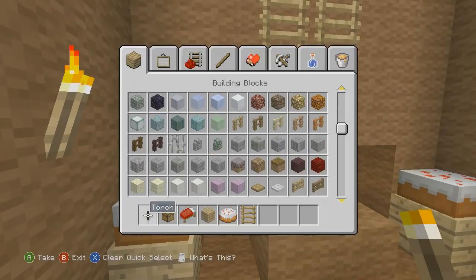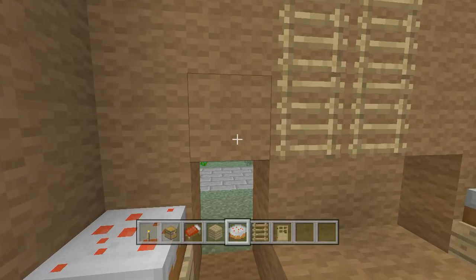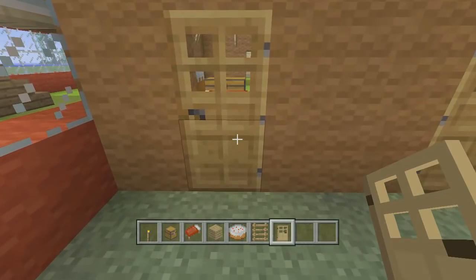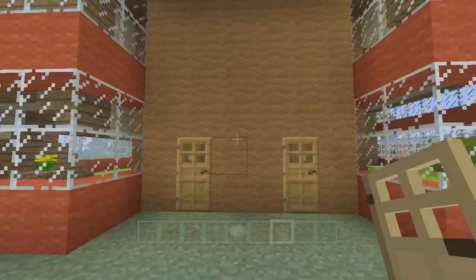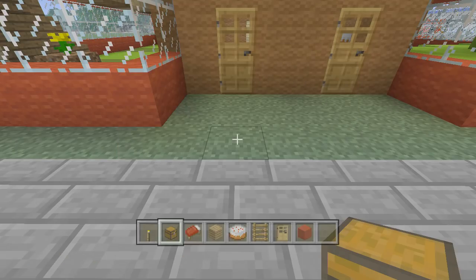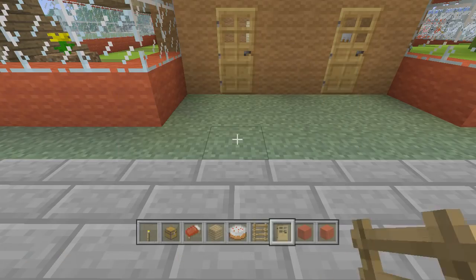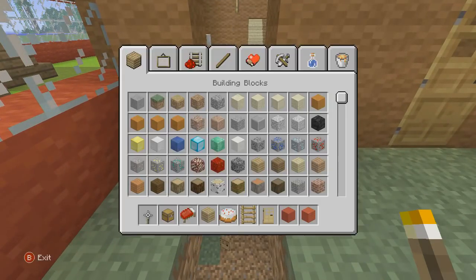We just need some doors in here. Grab some oak doors — they go in from the outside and swing into the left, so the door handle should be on the right. Since we're out here, I'm going to grab that wool. Oops, that's not wool, that's the concrete. On each side they're going to get brown wool.